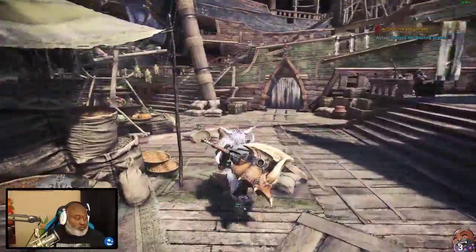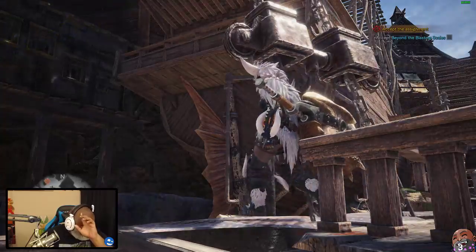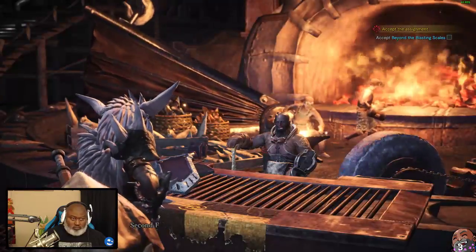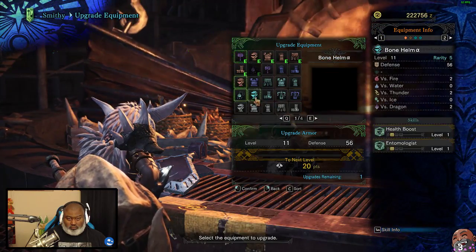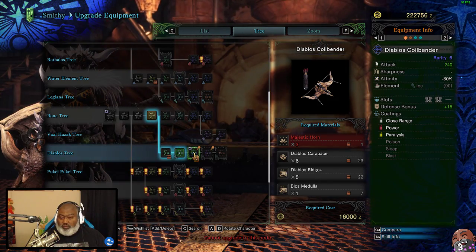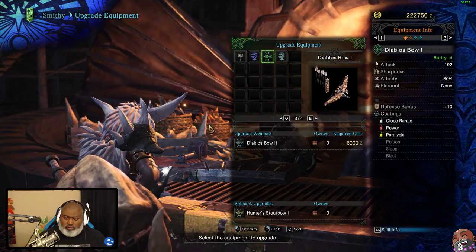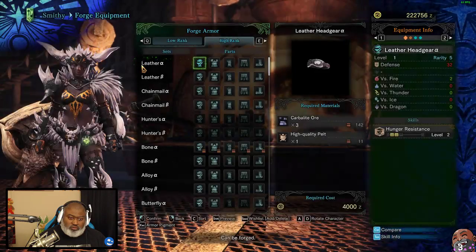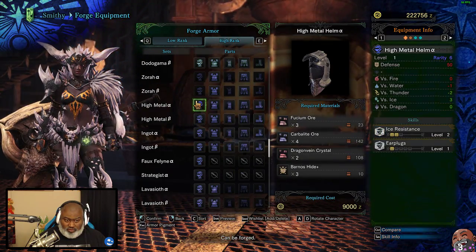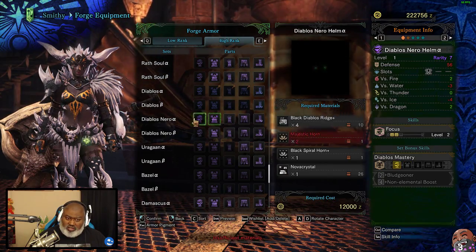Carbolite, that's new. I need three majestic horns. Okay, that one's ready to go — and that's spiral horns for the last one. All right, what about the armor? What do I need for armor? I did add it to the wish list — wait, what am I thinking? Diablos, you're up here in the purple. Wait — Diablos Nero, what the heck is this? Is this Black Diablos armor?